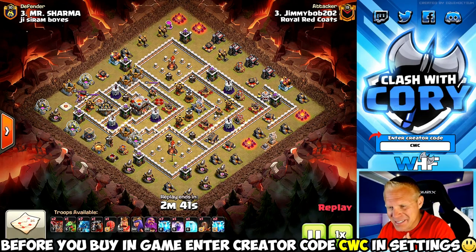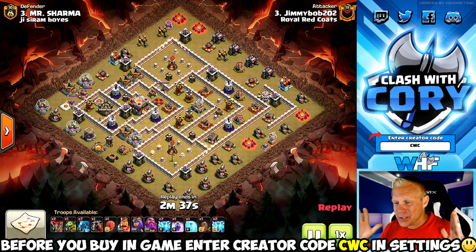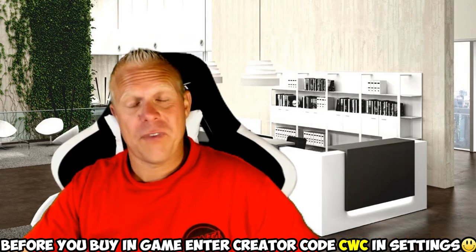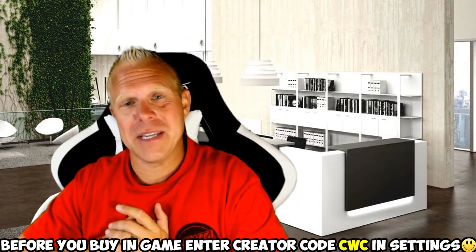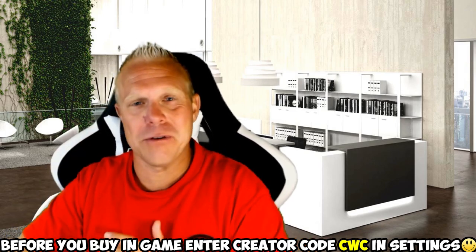Hey friends, Corey here. You guys gotta see this new attack strategy — it's zap electro dragons. This is crazy, man. He's rocking nine lightning spells. Make sure you watch this video till the end because I'm gonna be debuting a brand new Town Hall 11 attack strategy as a bonus as well.